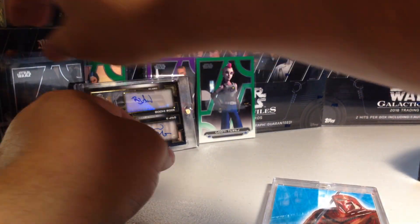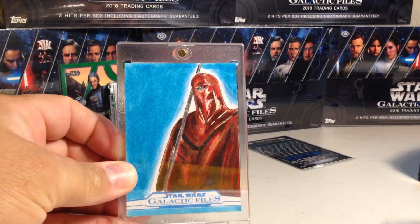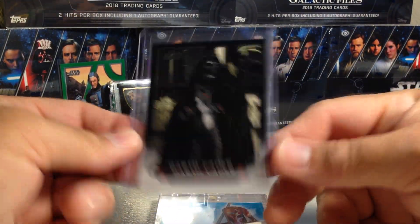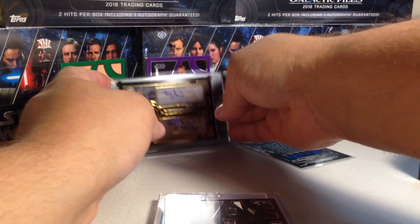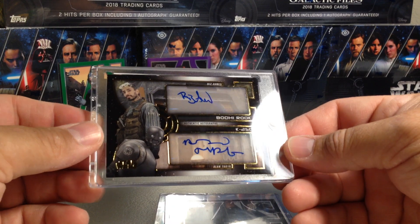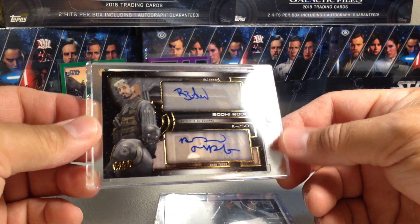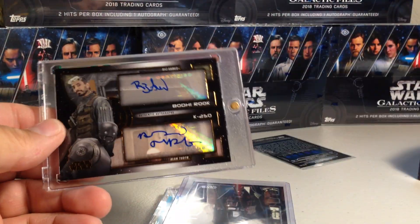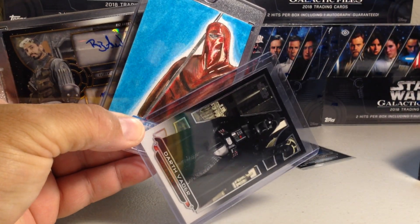We got this pretty awesome Royal Guard sketch by Edward Santia. It's very rare that your sketch is like your third best card out of the box — this is my second best card, this is a great card — this is the Darth Vader SP. I don't know how many they made of these, but it was not very many. And this amazing, awesome dual auto — Riz Ahmed and Alan Teddick, 8 out of 10, very awesome. Definitely stay tuned for more videos — this stuff is a pretty cool product. Alright, later.